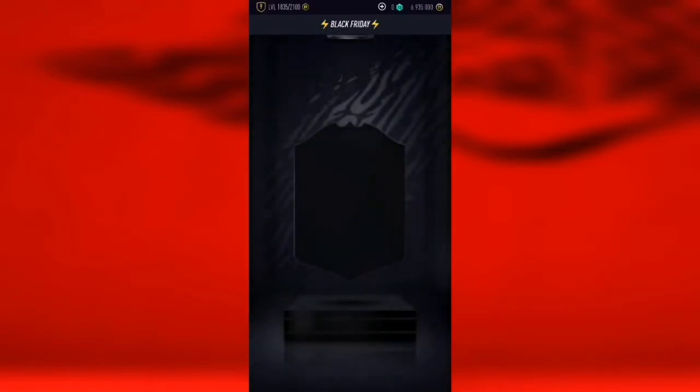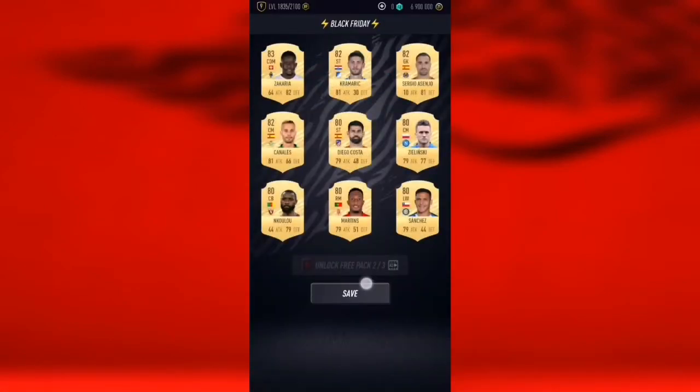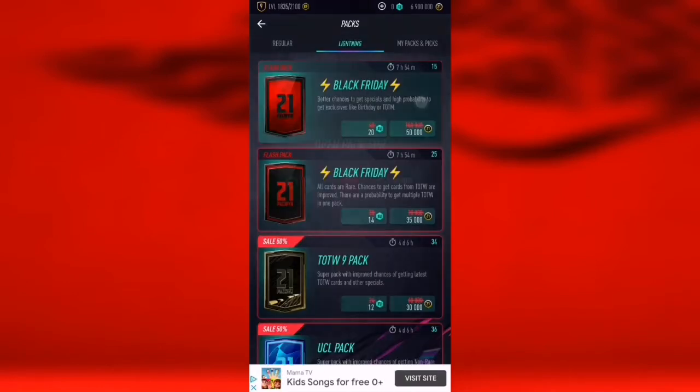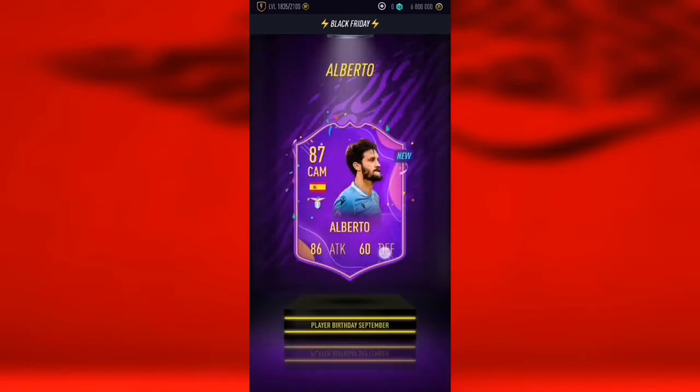A walkout finally — okay, all black. Back wing packs are terrible today. Can we end on a walkout? Yes we can — Spanish CAM. 87 Alberto — that card looks so sick.